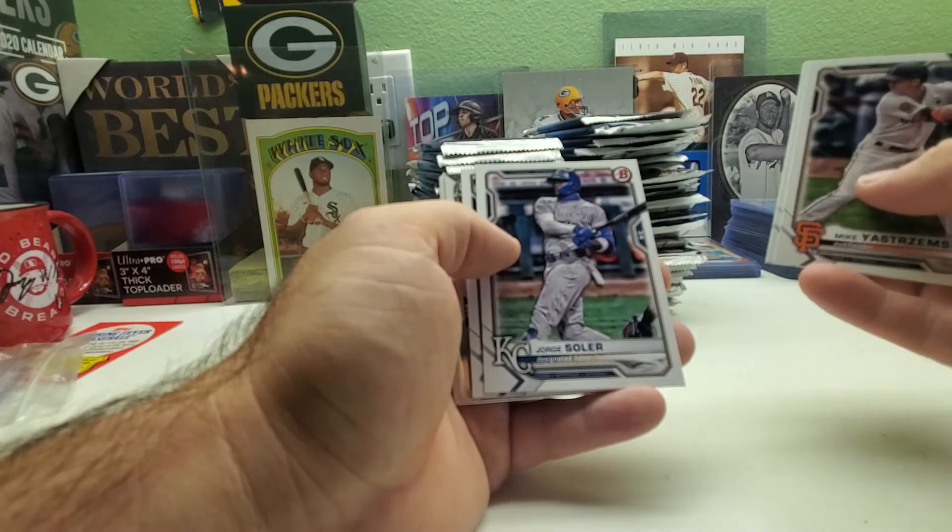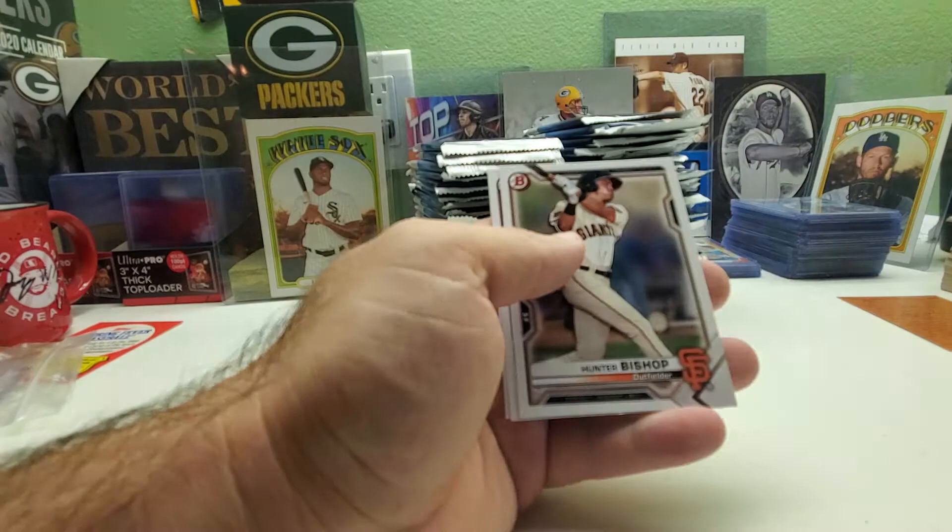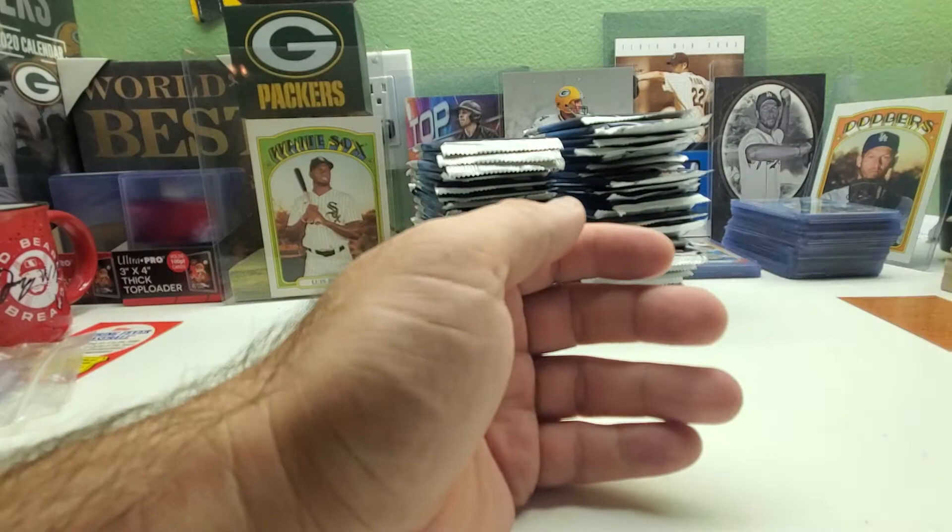We got Mikey Yastrzemski, Beau Bichette, Trevor Bauer, George Soller, Jesse Sanchez. Then chrome cards of Gunnar Henderson and Mackenzie Gore. We got Hunter Bishop, Adley Rutschman, and Riley Green as the prospects.